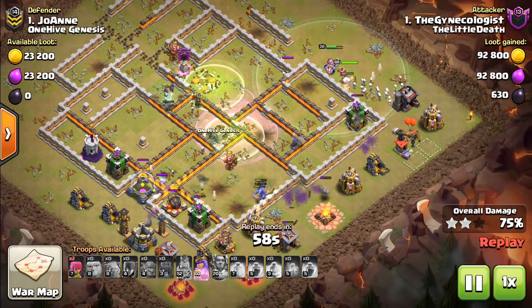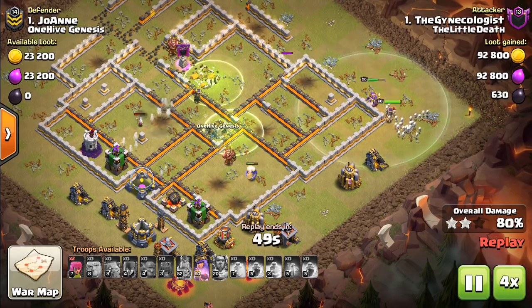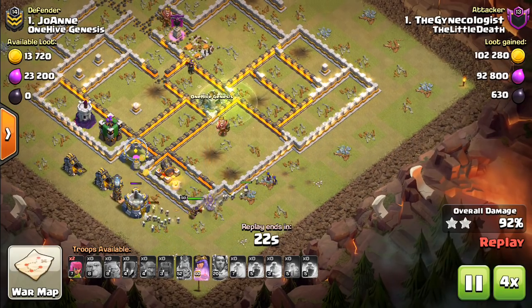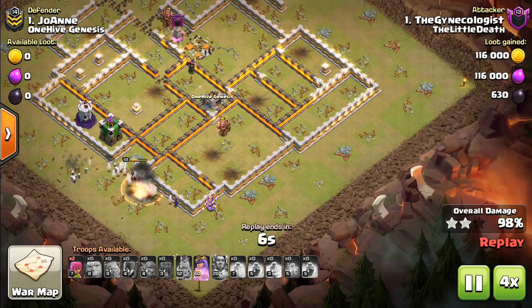The Battle Machine — it's called the Wall Wrecker, the ground version — is so powerful because it replaces the Jump Spells and allows you to bring more Rages and Heals on this Witch Bowler attack. It comes through this base quickly. Things die out, but the Queen and the Warden are going to still be alive with some Witches on the outside, and that level 60 Queen is just so tough. You can see a baby Tesla there — pretty clear that Joanne has upgraded pretty recently.